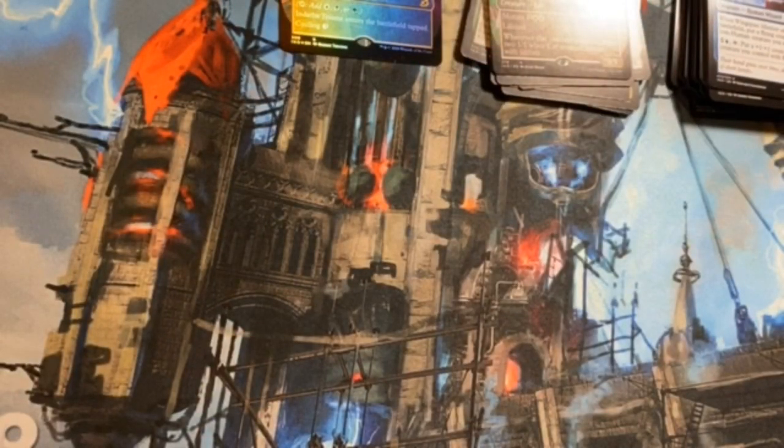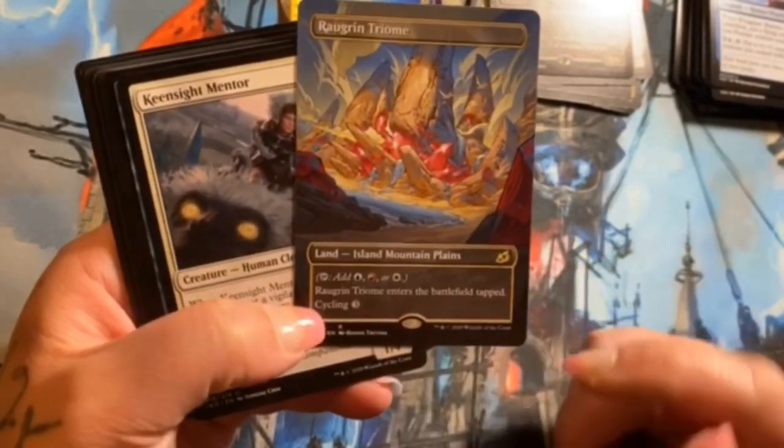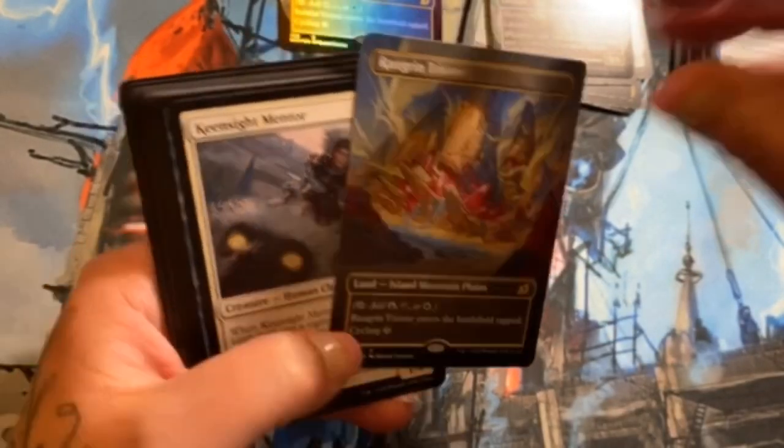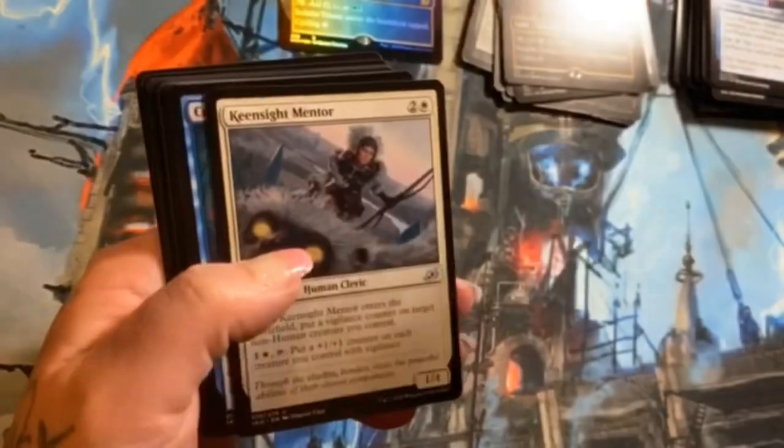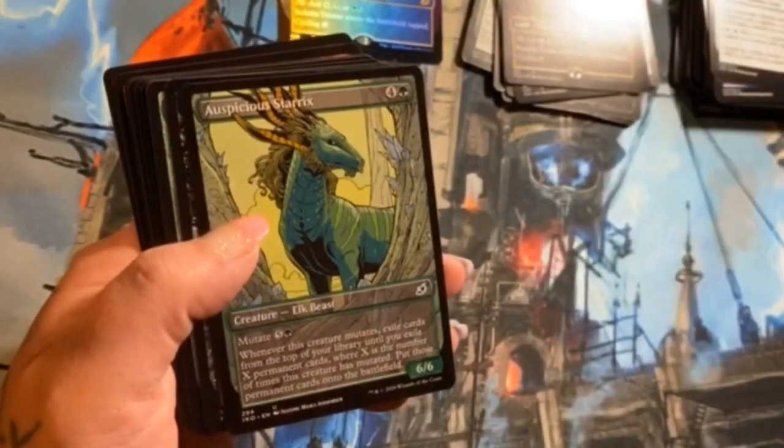Oh, this dude is ridiculous good — nice little one-drop common that does some awesome stuff. So good. These packs just — ooh, Swift Reconfiguration. Okay, Zagoth Triome — alternate art tri-land! Very freaking cool. Keen Sight Mentor, Cunning Nightbonder, Auspicious Starks alternate art.